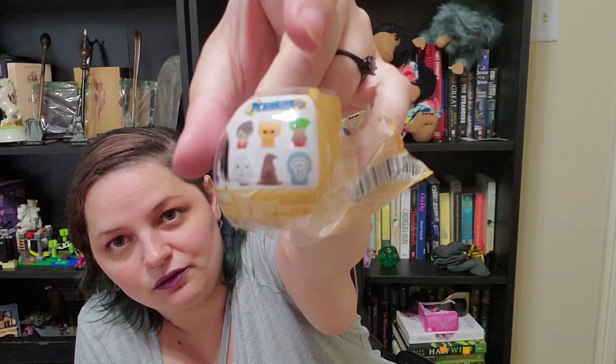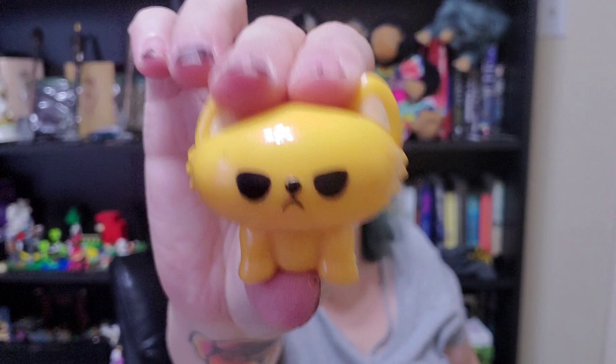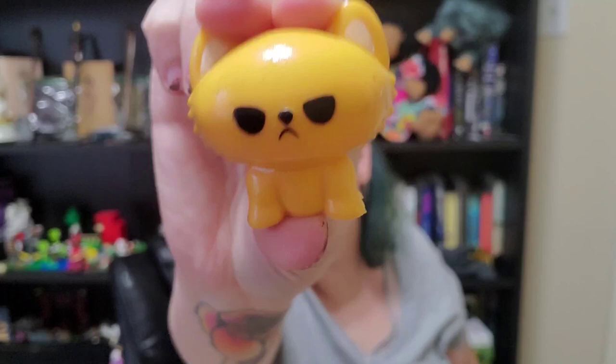Inside the Dragon Scale purse, we have two Mashems for Harry Potter and three Harry Potter ornaments from Hallmark. I have collected almost all of the Mashems previously. We have Harry, Crookshanks, a Mandrake, and the sorting hat — I believe the sorting hat and the mystery one are the ones I do not have. And it's a duplicate for me because I already have Crookshanks. Look at that little grumpy face — he says stop squishing me, but you're so squishable.